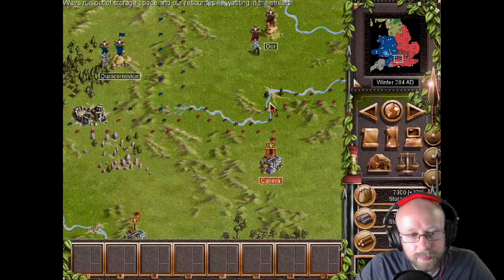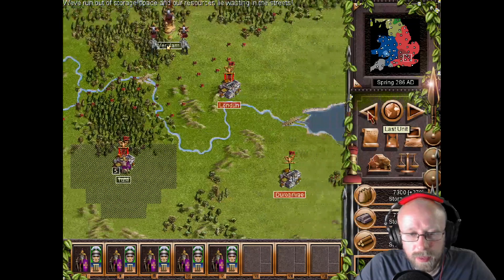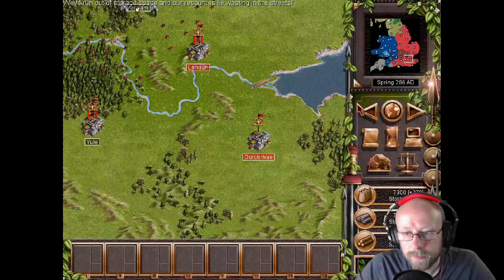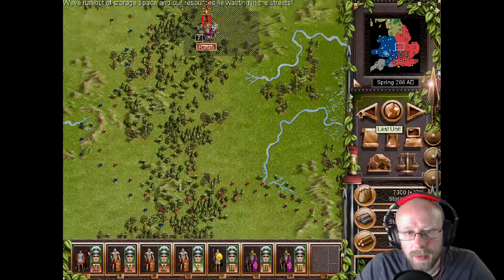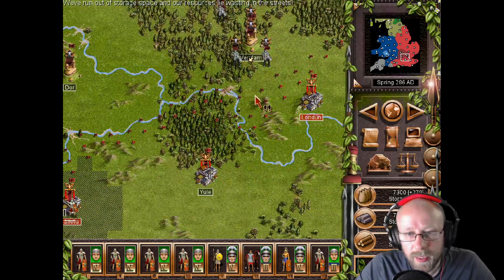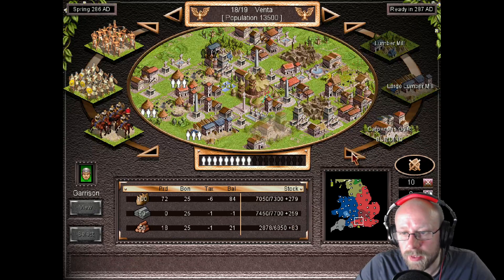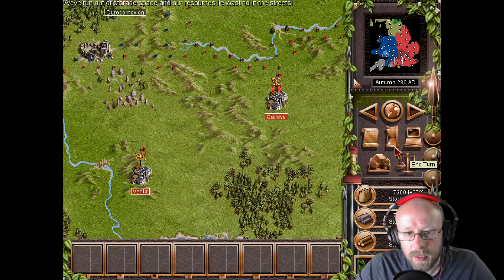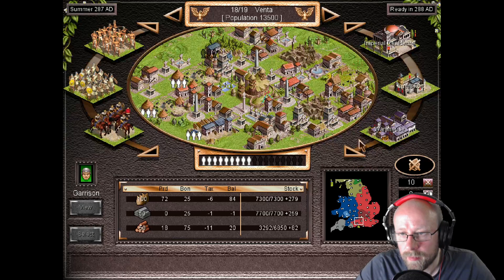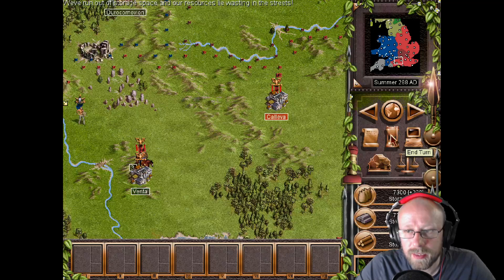We've got legionaries and a big army of London — small, small, large. There's a push south here, and there's no bridge around so we'll have to go through here. There's no garrison here, but we want a carpenter's guild, an inventor, a barracks at least, and a couple of these places will attack while the rest will garrison.